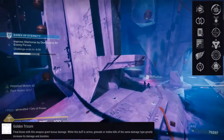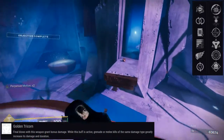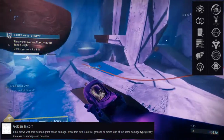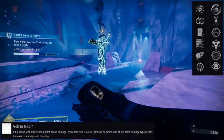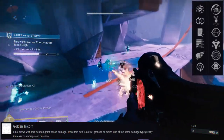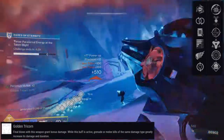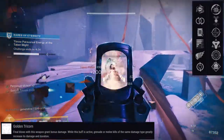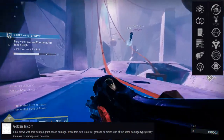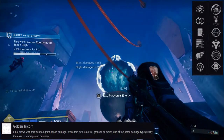Being our first legendary trace rifle, I see a lot of perks that immediately have my interest. Disruption Break — immediately the first thing I thought was this seems like it'd be nasty to use. Shoot to Loot seems pretty interesting since this is a special weapon. Subsistence is going to be super fun — it's basically going to be a legendary version of the Prometheus Lens if you pair it with Subsistence. Golden Tricorn: final blows grant bonus damage, and grenade and melee kills of the same damage type greatly increase its damage and duration.